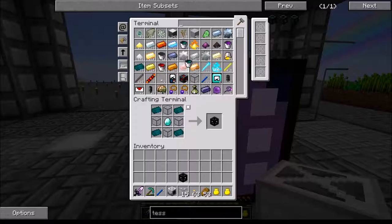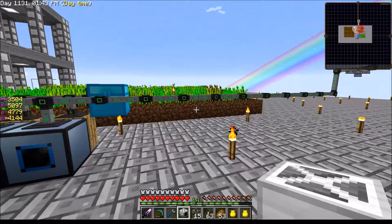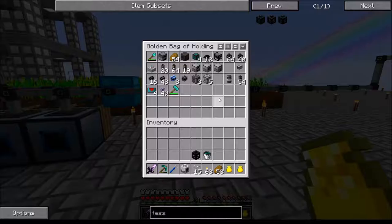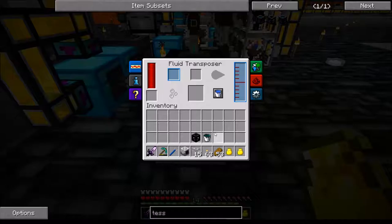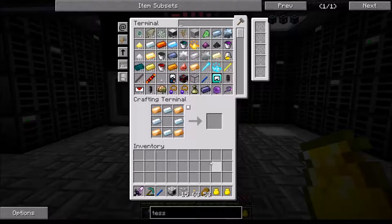Now I need to make a power source for it, so we're going to make ourselves another tesseract. We're going to need resonant ender. I'm flying just above the ground — I love this thing. The resonant ender is still downstairs. Can't go through an elevator while you're flying. We've got to fill the tesseract — take out our bucket and switch it back over to fill. Let's watch it fill.